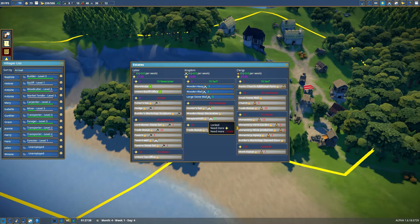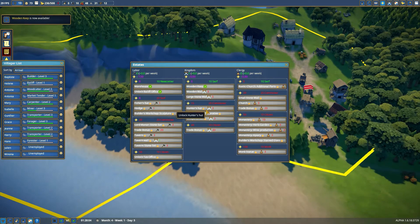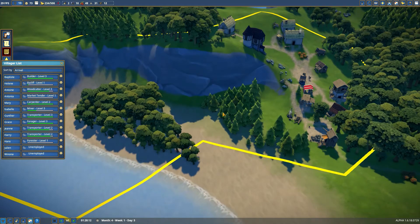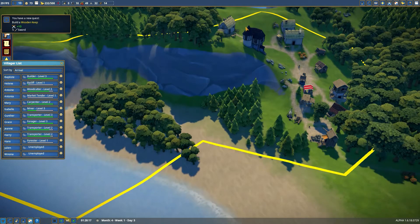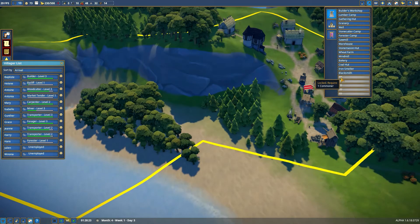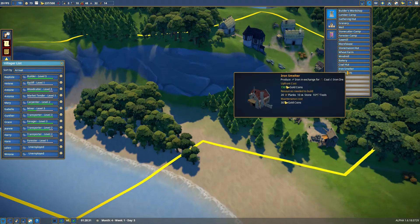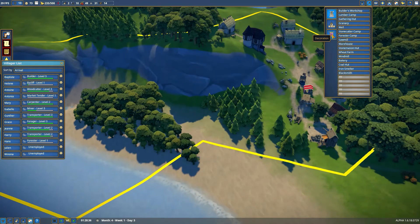We can unlock the keeps though, so let's go ahead and do that — build a keep and see if we can unlock the fisher huts soon and get an army going. Let's go to buildings. Oh, we have a bunch of new buildings unlocked, so we obviously have a lot to do and we'll cover as much as we possibly can in this episode.